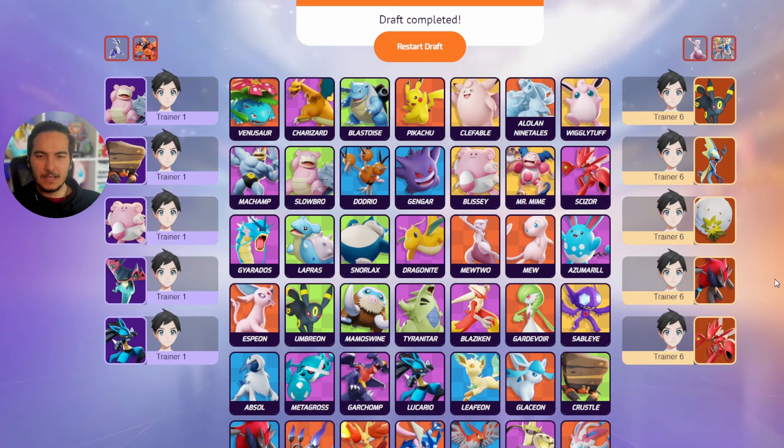Scizor cannot die when you have an Eldegoss support that heals you constantly. When you charge your bullet punch before the initial fight starts, you get extra defense stats and the enemies can never kill you because you also have Umbreon in your team. Scizor has the front line and Talion in the back line — just a really good Scizor game. Hope you guys enjoy the video, make sure to hit the like button and subscribe.